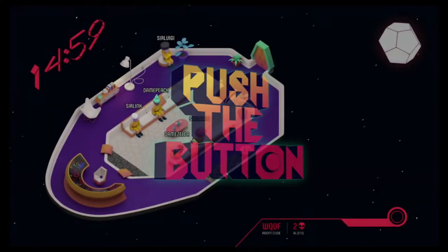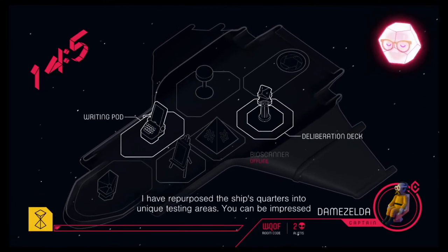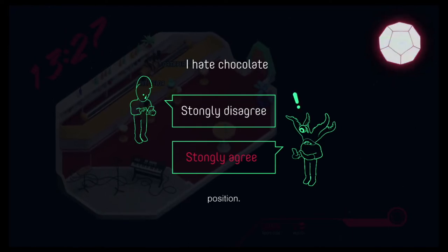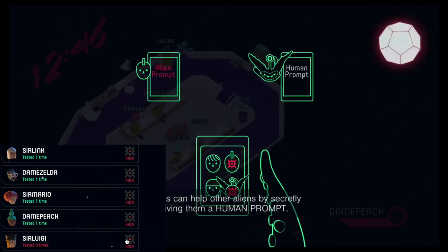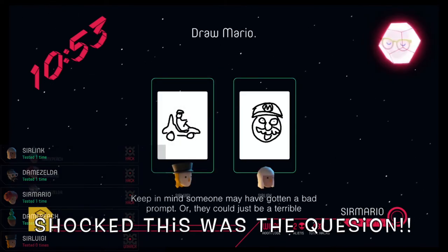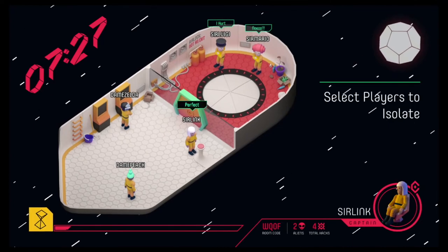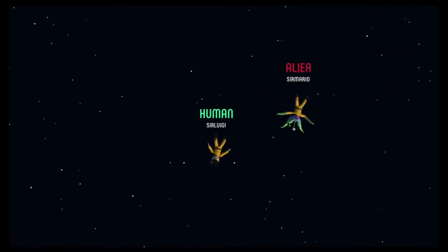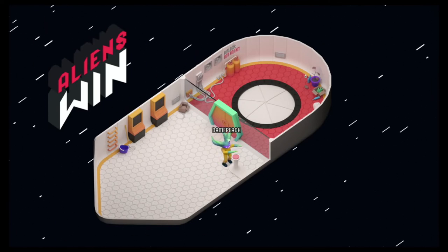Number 6 is from the Jackbox Party Pack 6, and it's Push the Button. In a similar vein as Among Us, Push the Button has your group trying to determine the aliens amongst the humans by competing in different minigames to suss them out. Aliens will get slightly different prompts than the humans in these minigames and will need to defend their answers when pressured. If you're an alien and a poor liar, Push the Button might be a challenge for you. There are limited hacks available to the aliens to trick humans, including sending human alien prompts and vice versa. When someone believes they've determined who all the aliens are, they can push the button and try to convince everyone and eject them from the ship. If there's no consensus, everyone goes back to the minigames. If all the aliens are not ejected, the aliens win; if they're all ejected, the humans win. There is a time limit, so don't deliberate too much or the aliens might win by default.